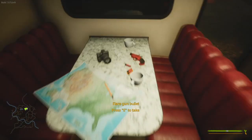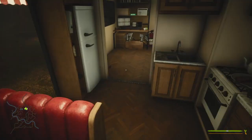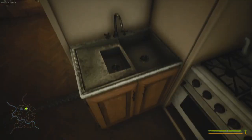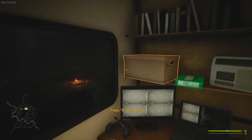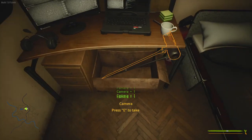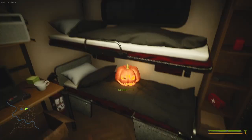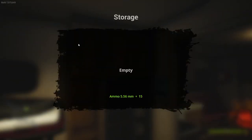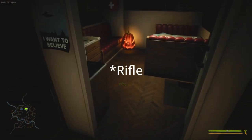Nothing in the first aid kit. Flare guns are a must — very needed in this game, a very big necessity. There's some 12 gauge. Grab some cameras; there's a drone too, I don't use that a whole lot in single player but we might mess around with it. All right, there is the shotgun.